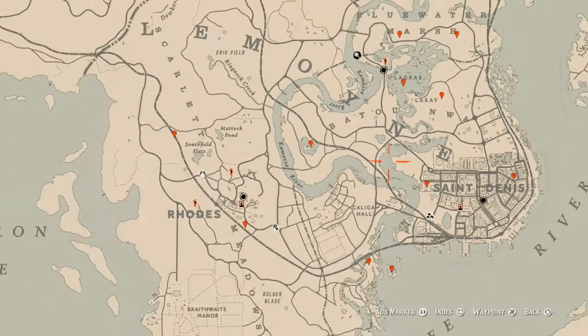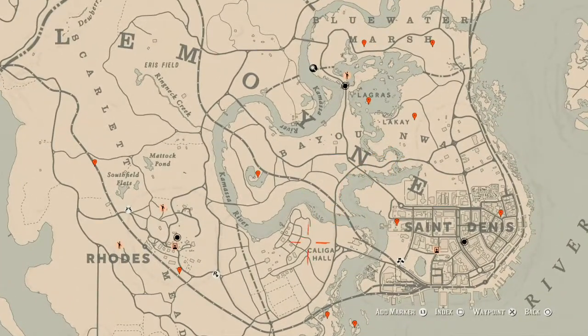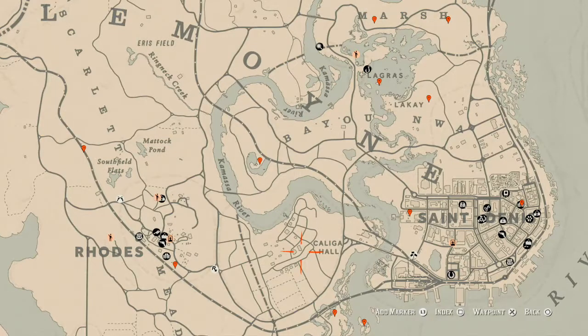Let me zoom in so you can see everything. The cycles for today once again: Family Heirloom cycle 5, All Luxury cycle 1, Coin cycle 2, Arrowhead cycle 5, Wildflower cycle 2, Antique Alcohol Bottle cycle 6, All Tarot Card cycle 3, Bird Egg cycle 1, and Fossil cycle 5.